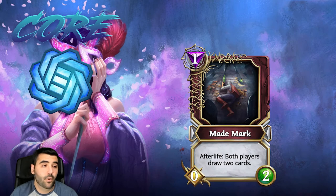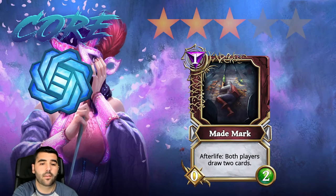Then we have Mid Mark, where both players draw two cards for one mana. Giving two cards is good if you want to be super aggressive, but other than that it's just okay, so I'm gonna put this in the three star category as well.